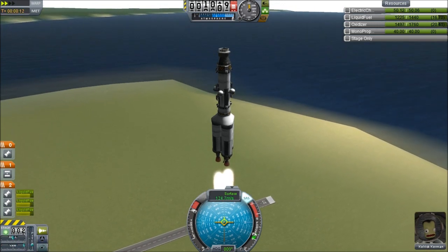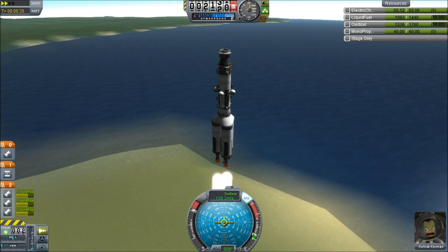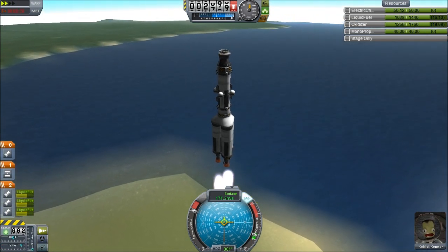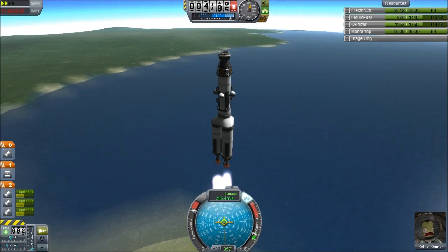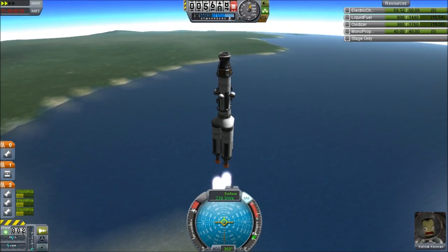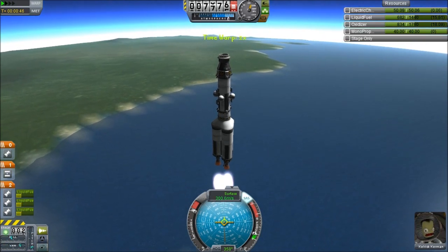What's so good about version 0.18? Docking and fuel transfer are the main two features. Of course, you could also talk about action groups, and the fact that there are new celestial bodies, flight planning, and all the amazing new parts that have been added.